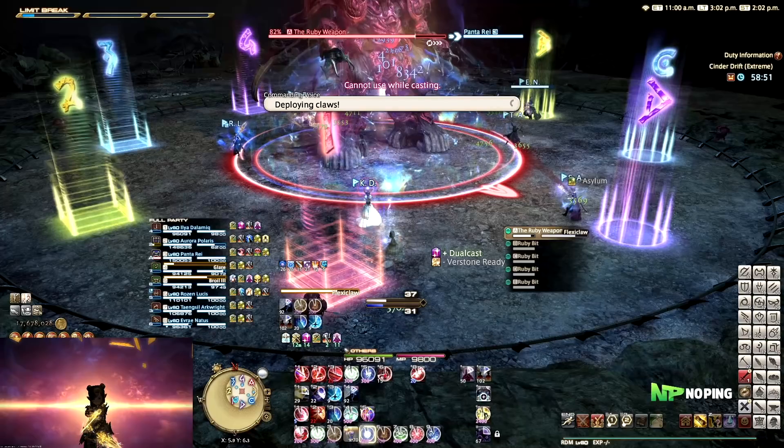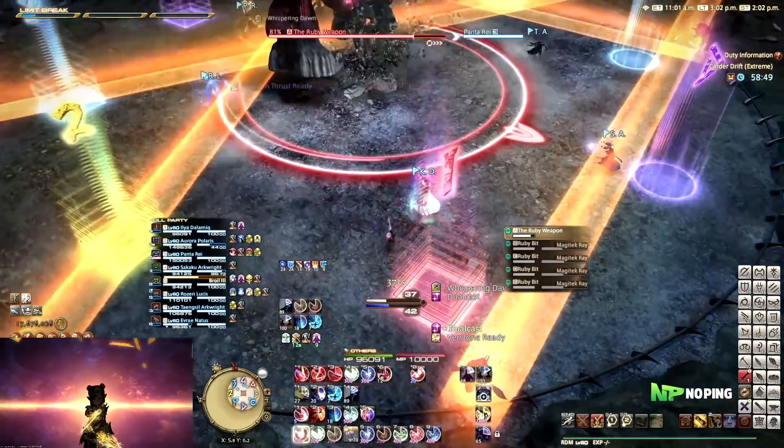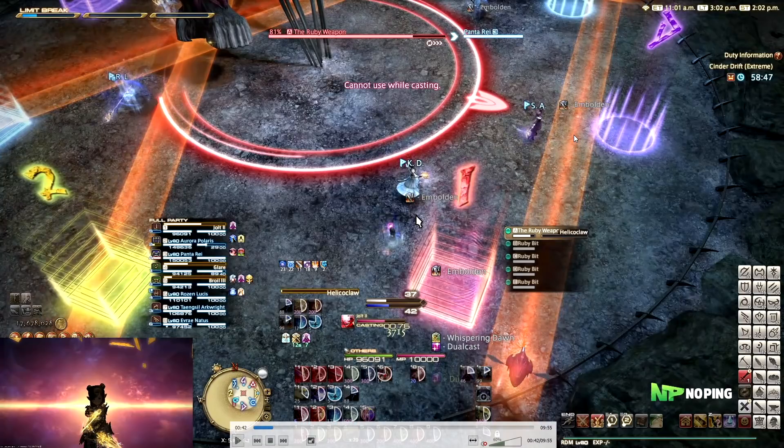The first big mechanic is Flexiclaw. This is kind of his signature mechanic that you'll see come back in different forms throughout the fight. It will make some AoEs go through the arena. These line AoEs are targeted on random players — we don't think you can bait these, so just make sure you move out of them.